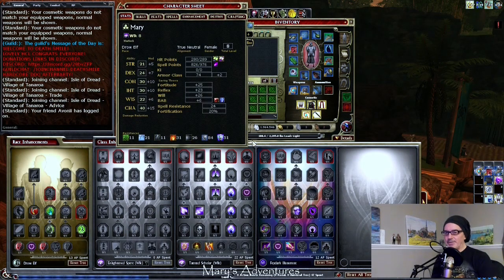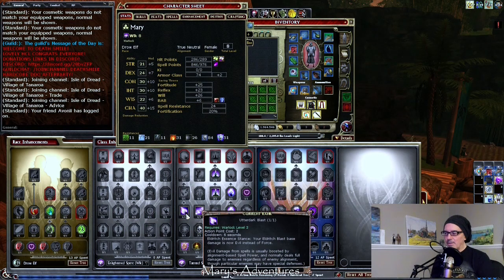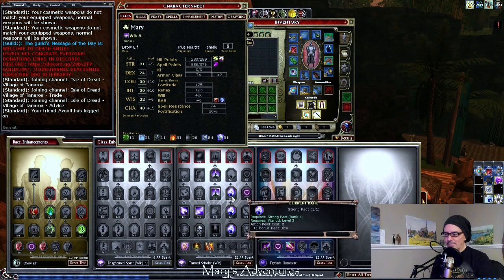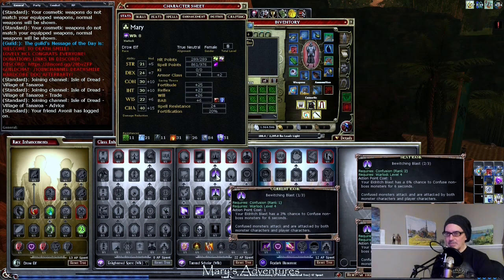We're going to continue doing the Feywild. I took level eight and we changed some things for level eight questing based on the level seven questing and how difficult some of the quests were — we died in one of them. So at level eight, we took Utterdark Blast. Now we are using Chain Shape with Utterdark Blast. We have Feigned Health and Strong Pact going, and I was able to put one point in Bewitching Blast.